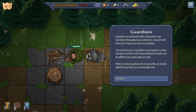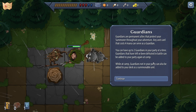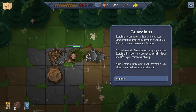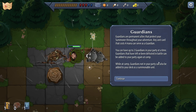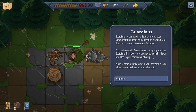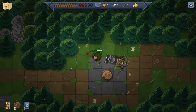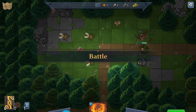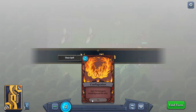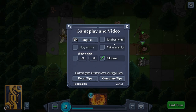Preserver joins the party as a guardian. Guardians are permanent allies that protect you throughout your adventure. Any unit card costing four mana can serve as a guardian. You can have two in your party at once. Guardians defeated in battle can be added to your party again at camp. While at camp, guardians not in your party can also be added to your deck as a summonable unit.